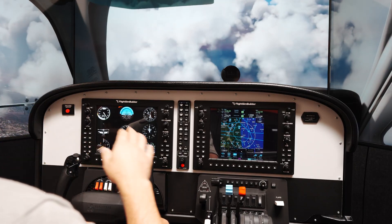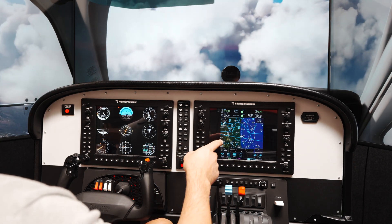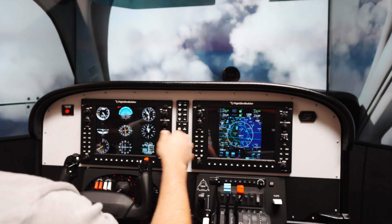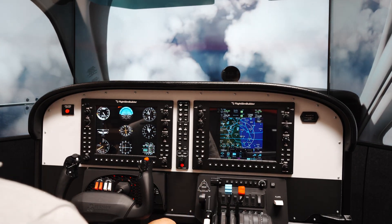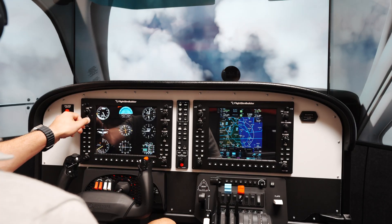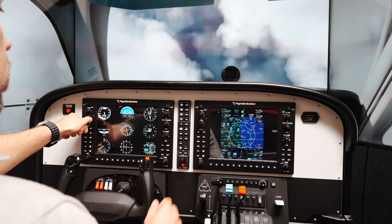One thing I found out: if you use the MFD first, put a flight plan in, and then start the GTN 750, it doesn't work well because it basically sends two signals to the steam gauges — one from the MFD and another from the GTN — so this was causing shaking. What I had to do is restart the flight and just use the GTN, so we only get signal from the GTN 750.